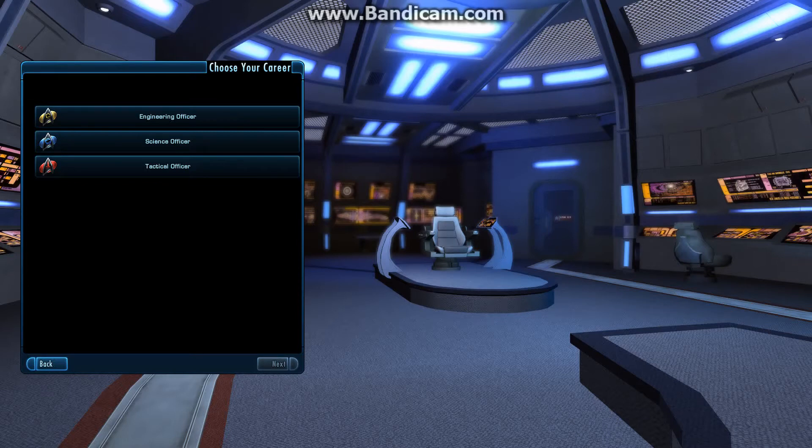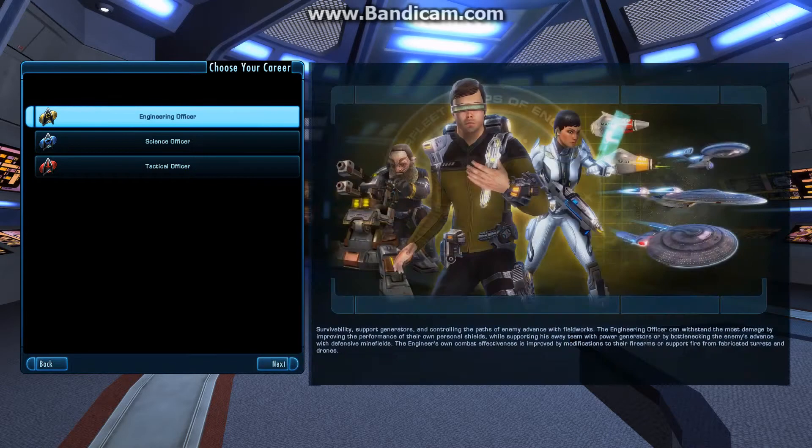For purposes of this video, I'm going to go ahead and start up an engineering officer. Engineers are nice — they're tough. Besides their innate healing abilities, they also have the ability to create turrets. They can create gun turrets, healing turrets, and shield-generating turrets. So they're kind of fun; they do all kinds of crazy stuff.